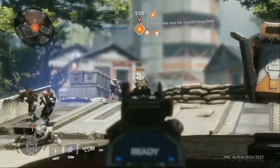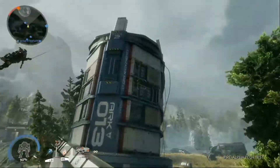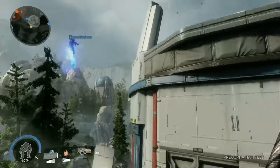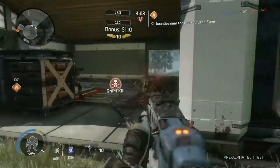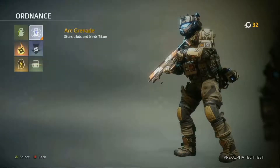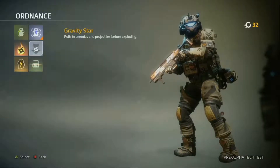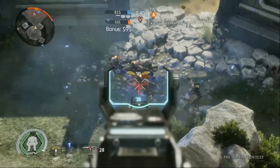New weapons include the L-Star, a rapid-fire energy assault rifle, and new abilities like the grappling hook take Titanfall's mobility to new heights. This is just a sample of what you'll have access to, and as you progress and level up, new weapons and abilities will unlock to further expand the gameplay opportunities. So make sure to customize your loadouts and see what works best for you.